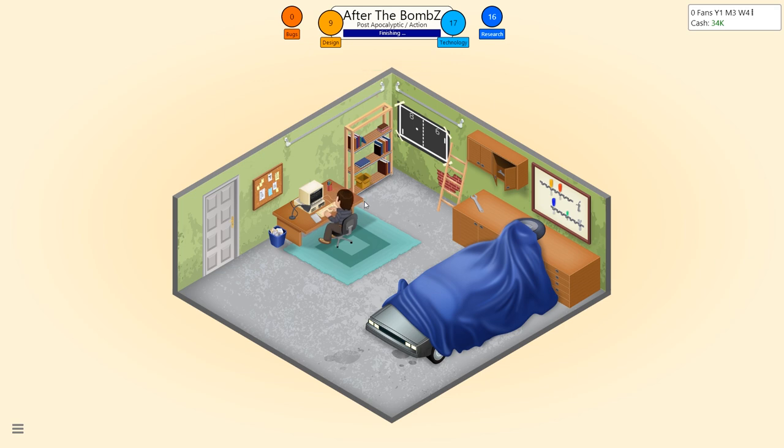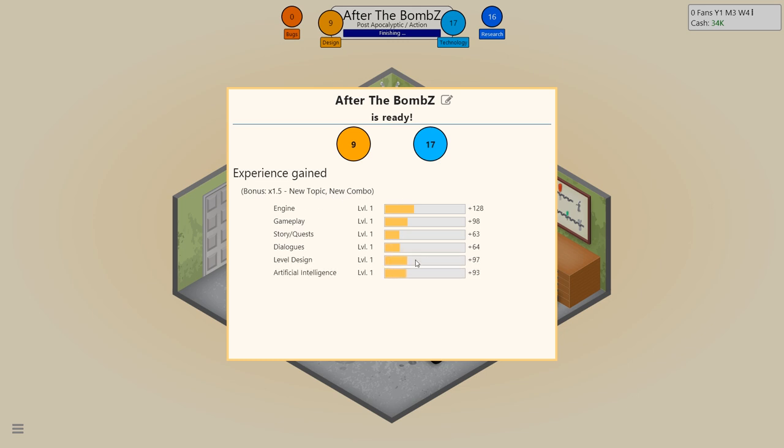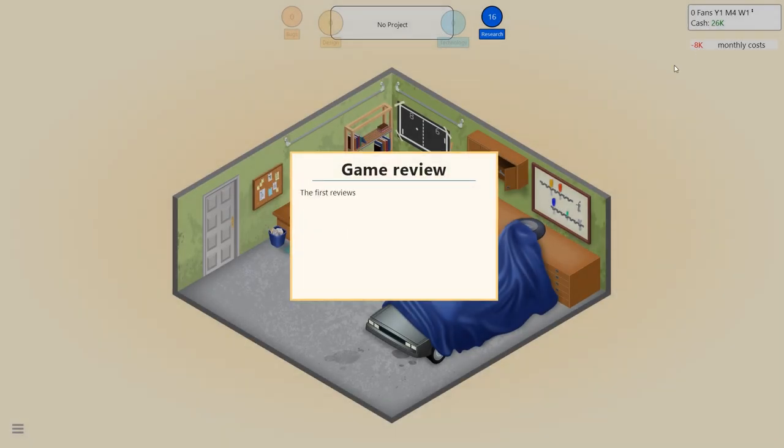So we'll finish this — this is 'After the Bombs,' and it is 9 out of design and 17 out of technology. We get some experience, which is good, and we get a bonus because it's a new combo — we've never done this before. You can see we get experience in engine, story, and things like that for the developer. There's Player Generics' level going up, and we can trash the game or release it. I'm going to release it.